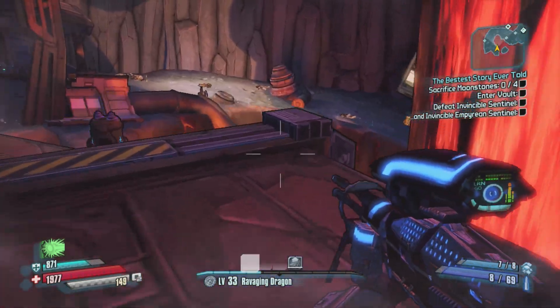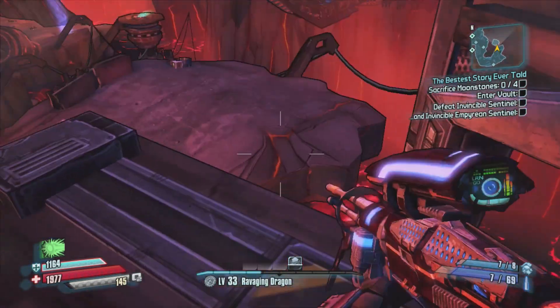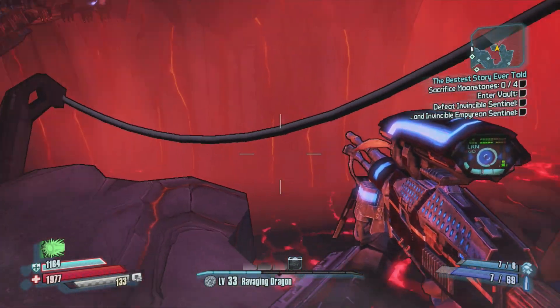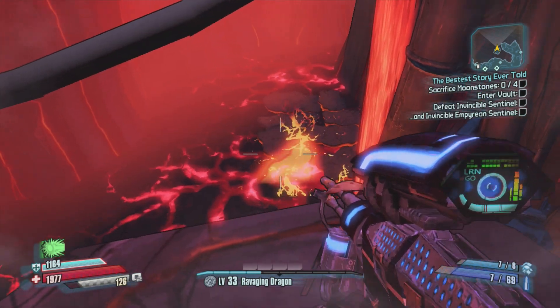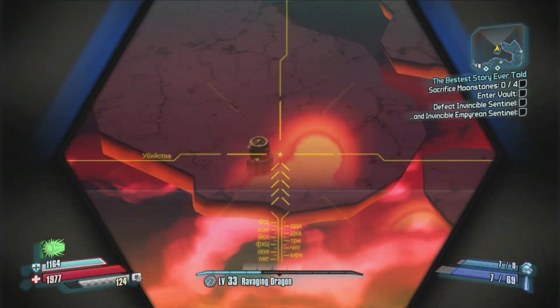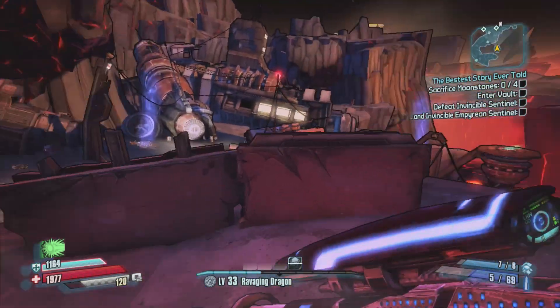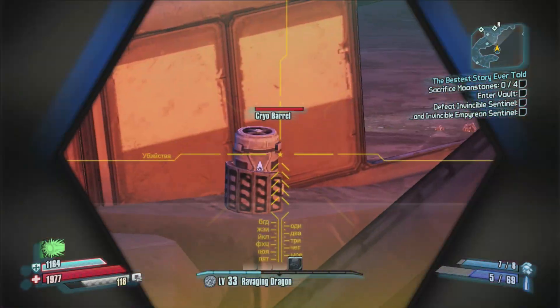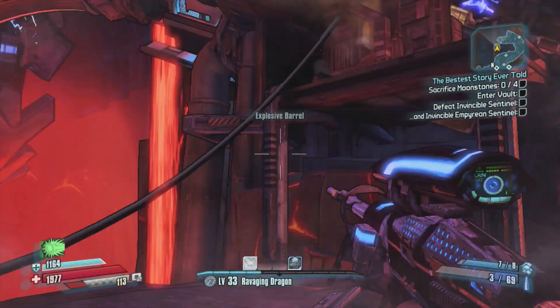There's one down here that's incendiary, and then the shock one right here next to me. Then this is where you have to jump down here and get a little tricky, because there is a barrel down here on this island — kind of a tough one to see. You do have to shoot in this order; I did verify that, otherwise it did not work. Then there's a cryo barrel over there, and then the last barrel right here is the explosive barrel.